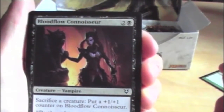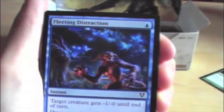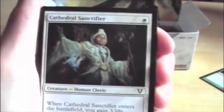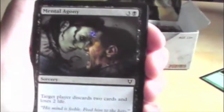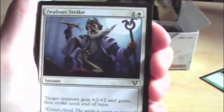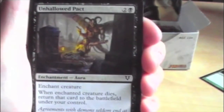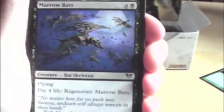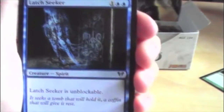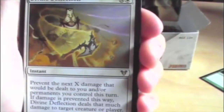Alright. So first we have Bloodflow Connoisseur, Fleeting Distraction, Uncalled Speed, Cathedral Sanctifier, Amass the Components, Dread Waters, Mental Agony, Ghost Form, Zealous Strike, Unhallowed Pact, Morrow Bats as the first uncommon, Triumph of Cruelty, Latch Seeker, and Rare Divine Deflection.